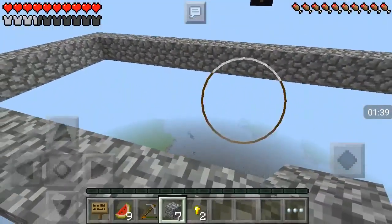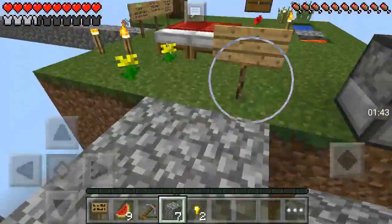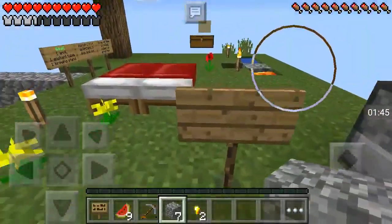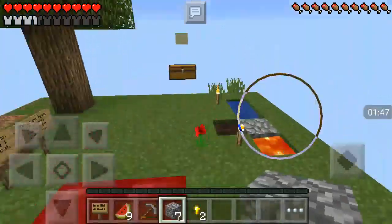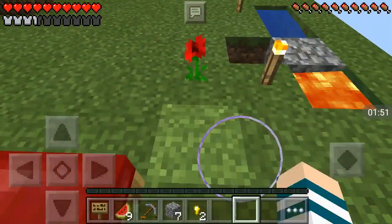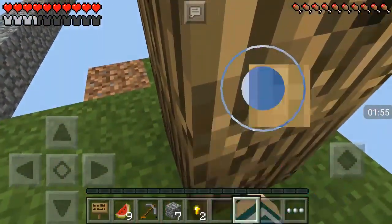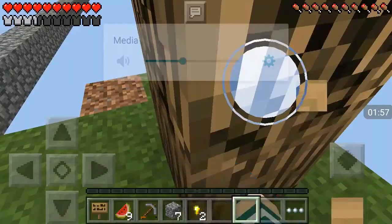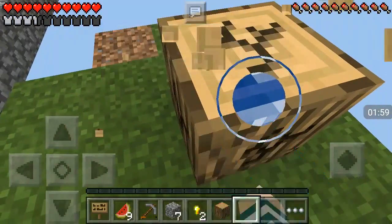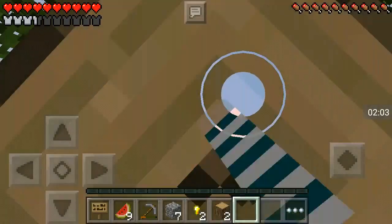It's not going to be very big, it's just going to have a bed, a table, furnace, a chest — just some essentials. I moved the tree over here so it's nowhere near the lava, so it might burn down. But anyway, let's destroy this wood here.